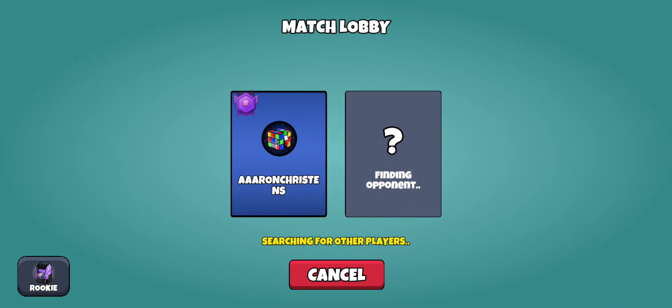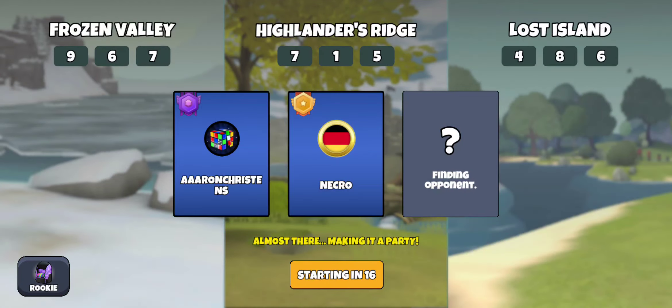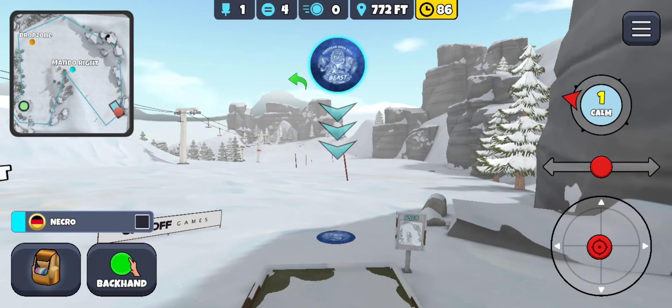All right, here we go with today's multiplayer round - hope y'all are having a great weekend. We got a match: Necro, Necro, Necro. Frozen Valley, Highlander Ridge, Lost Island. Let's go with my regular bag. Don't see any water skip. Come on, give us some more players. Frozen Valley nine - I've been actually having some better luck here lately.